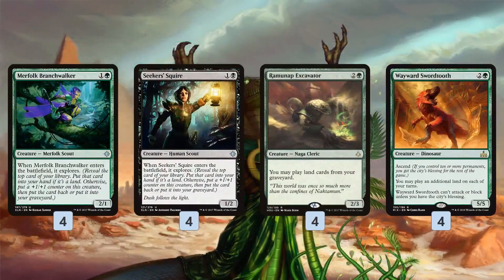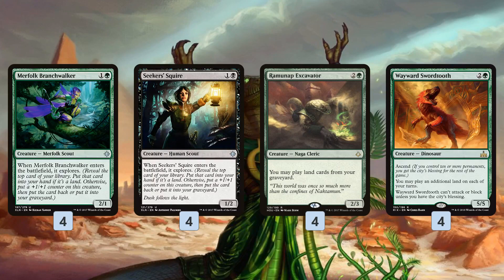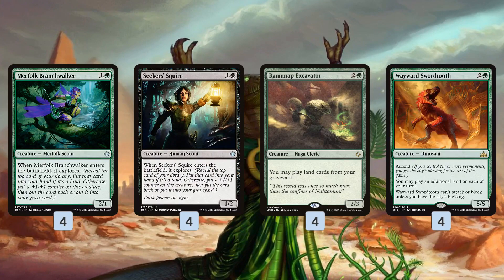Those good value two-drops lead us to the big land plan, which is super awesome. Wayward Swordsooth is maybe the single most popular card submitted for deck techs, but most decks don't have a good plan for using it — you really need to be hitting extra land drops, playing two lands a turn. The solution in Abzan Excavator is Ramunap Excavator. Ramunap Excavator lets us play lands from our graveyard, and Wayward Swordsooth lets us play two lands a turn, meaning we can play two lands from our graveyard — which really helps us ramp super fast.